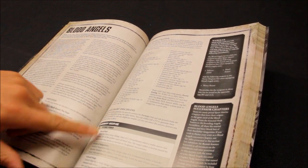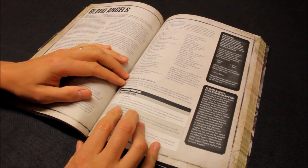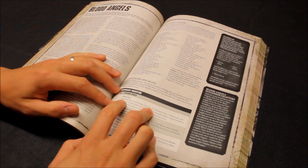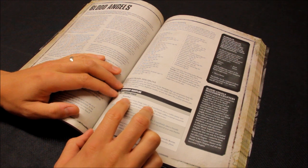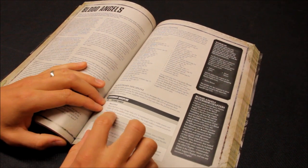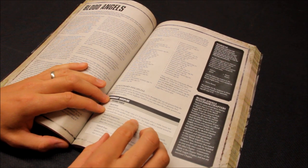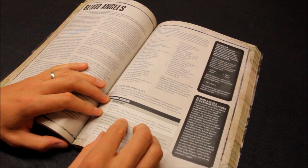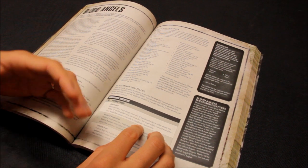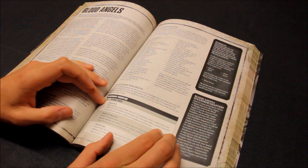The psychic powers have been trimmed down a lot for 8th edition — just three available. The first is Blood Boil, warp charge value of 5, so it's quite easy to get off. If manifested, select a visible enemy unit within 18 inches and roll three dice; the target suffers a mortal wound for each result that equals or exceeds its Toughness characteristic. So against Space Marines at Toughness 4, fours or more cause a mortal wound — similar to Smite.